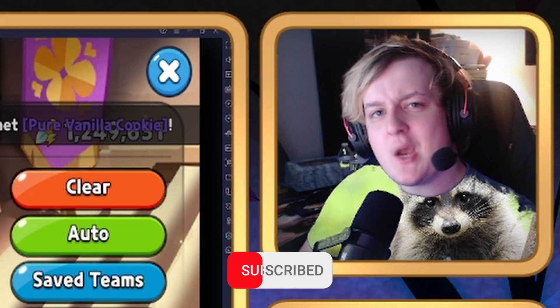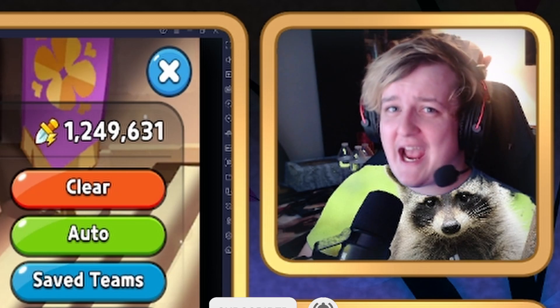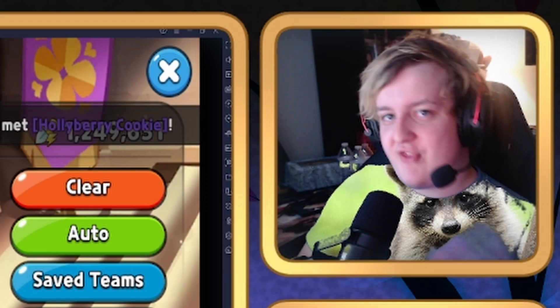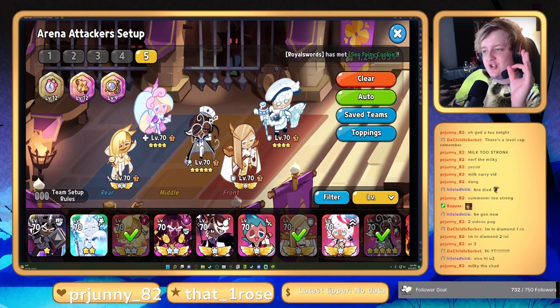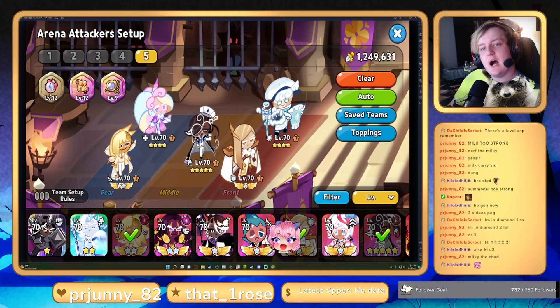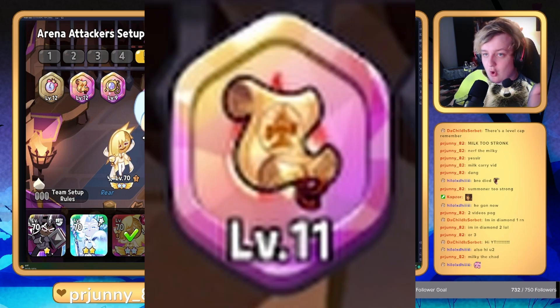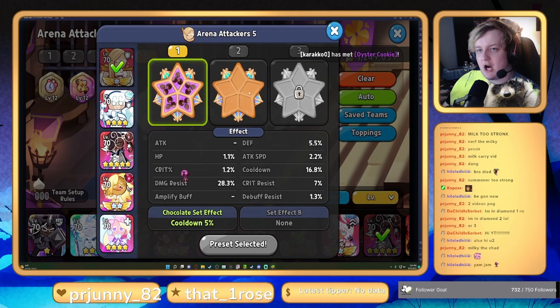Hey guys, today we're testing Milk Cookie out in arena. Milk is pretty strong so let's hop into it. For this team we're using Fin, Milk, Espresso, Vamp, and Unicorn Cookie. For treasures we're using the Jelly Clock, the Attack Scroll, and the Monocle for that good juicy healing.